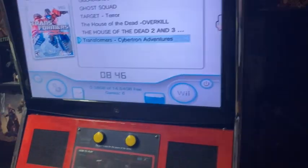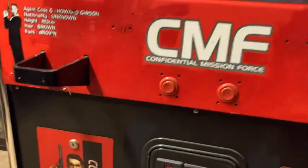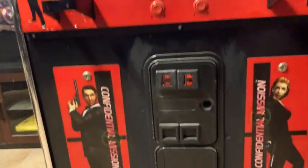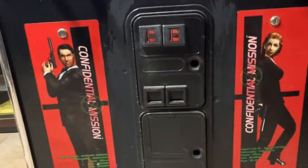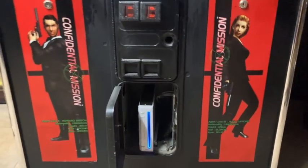I'm going to come over here to show you the other side of the cabinet — it's a little dark though. We got the coin doors on the front, and behind this little door here it's a modified Wii that runs it all.